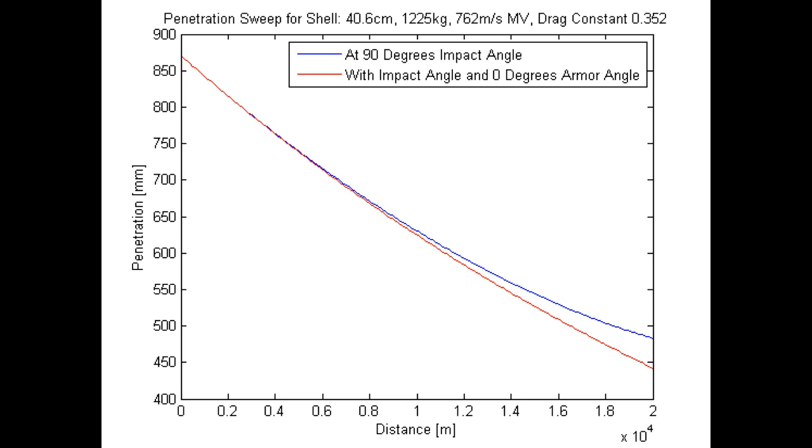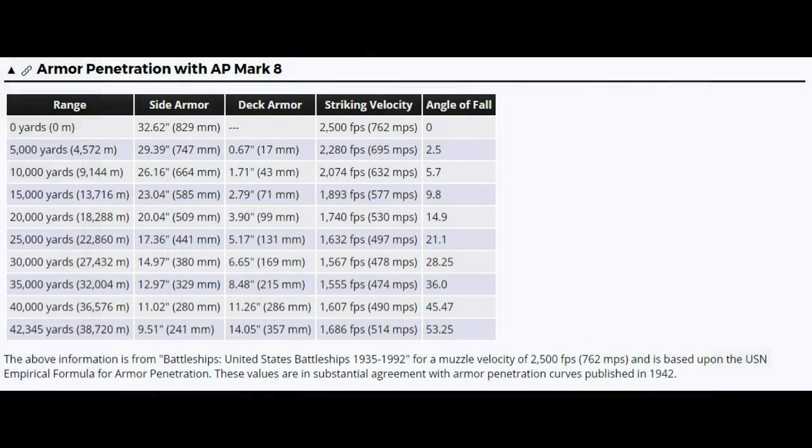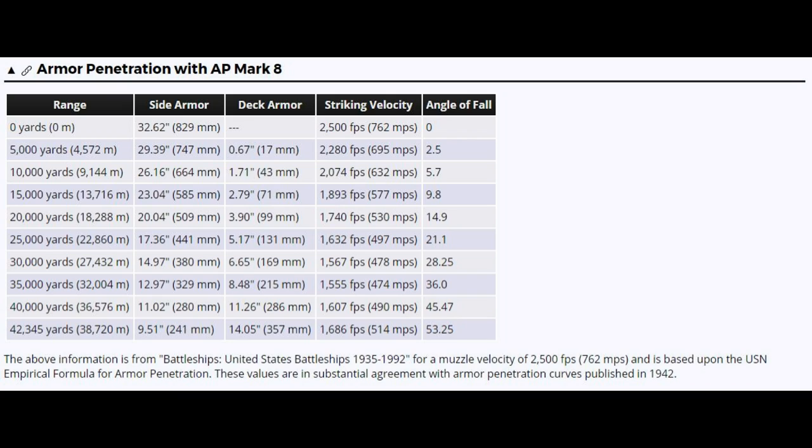In real life these guns engaged targets much further out, so we need to look beyond the in-game curve at the real engagement numbers. Focus on the last four rows of this table — engagement ranges of 25 kilometers and beyond. At that distance, side armor penetration drops quite dramatically, to somewhere sub-400 millimeters, although deck penetration actually goes up. So why am I showing realistic weapons performance numbers, and what does that have to do with the game?